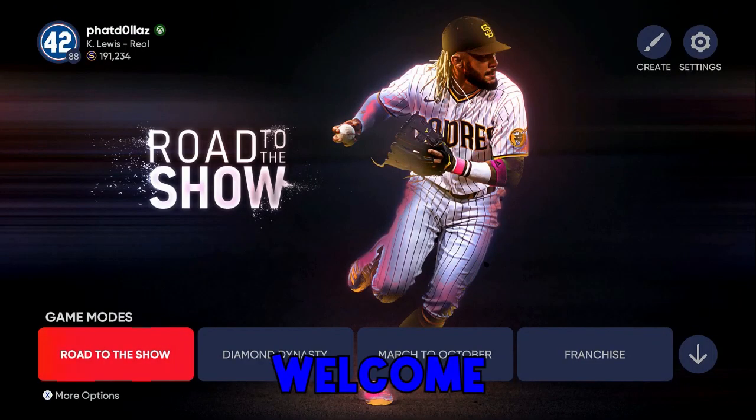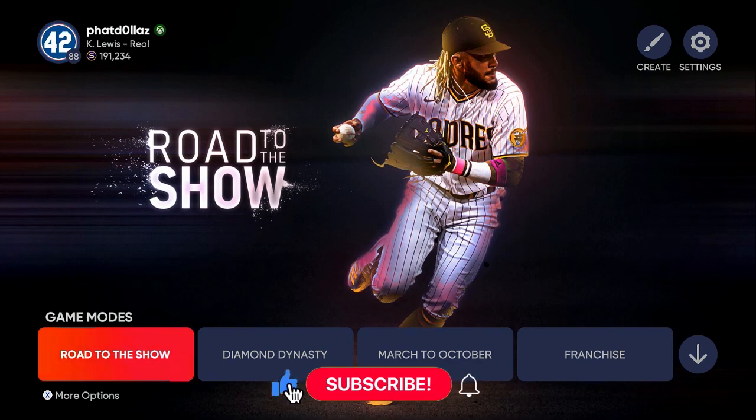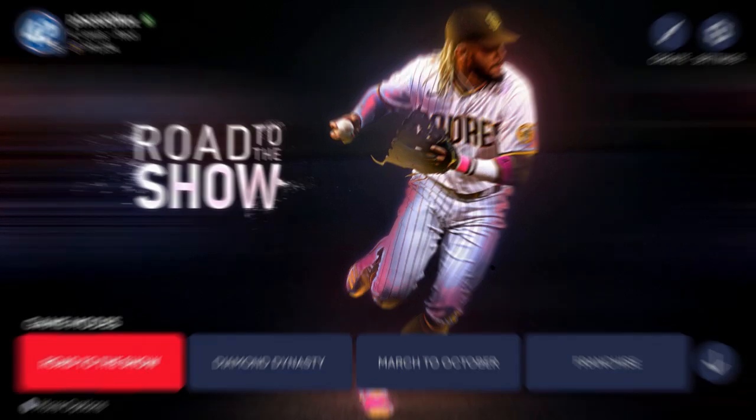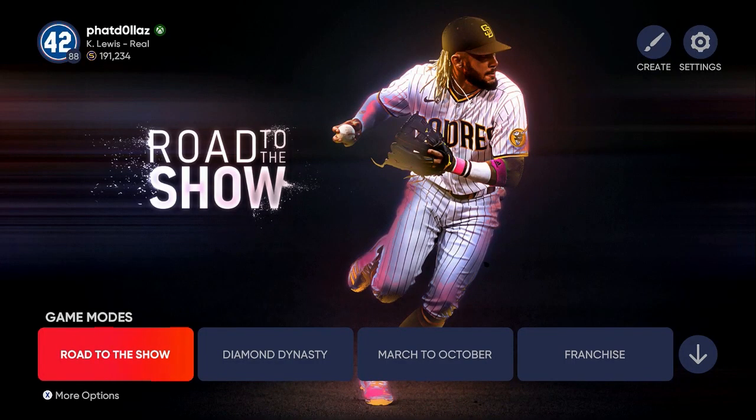Welcome back to another MLB The Show 21 video. Drop a like on the video right now if you're a real one. If you're new to the channel, hit that red subscribe button and turn your notifications on. We're going to do an XP method and a creative player method to help you get to 99 overall, get all the perks, free diamonds, be able to sell them, and get some stubs.